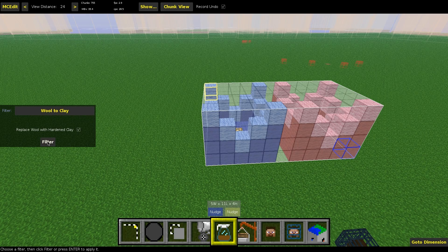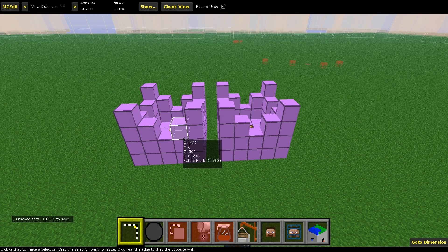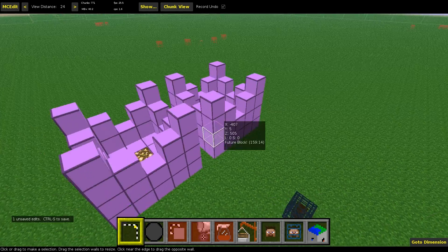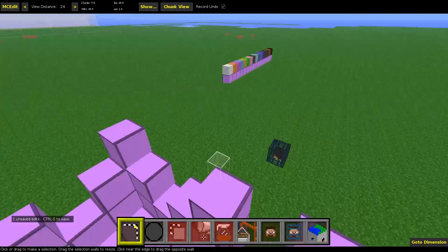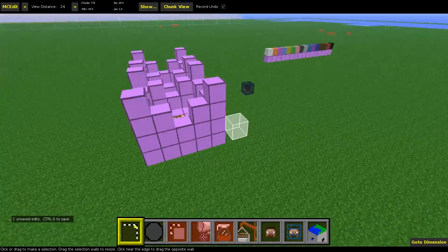And then you just click filter. The blocks will look something weird, because this is a future block — it's only added in the snapshot yet, and MCEdit doesn't know these blocks, so it just colors them pink.